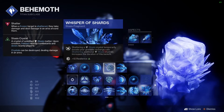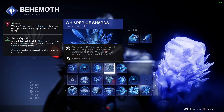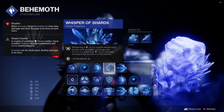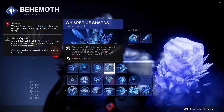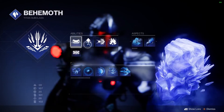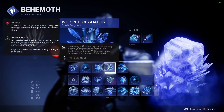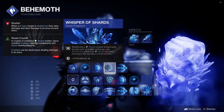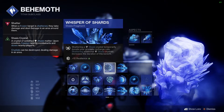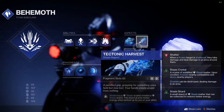Next up we have Whisper of Shards. I highly recommend having this — it's more mandatory than anything. Basically, when you destroy stasis crystals it gives you a big boost to grenade regen. We already have 100 Discipline, but Glacial Grenades still have a very long cooldown even with 100 Discipline. Having this will make that faster, and you can chain those on your barricade easily to create stasis shards from those crystals.